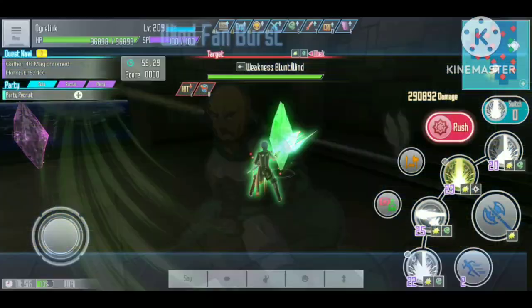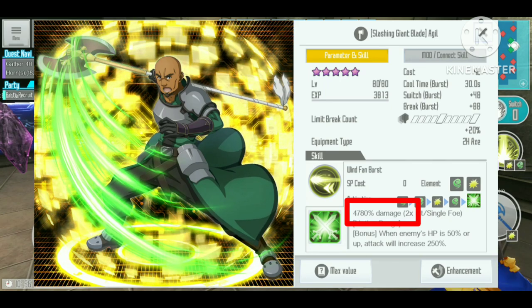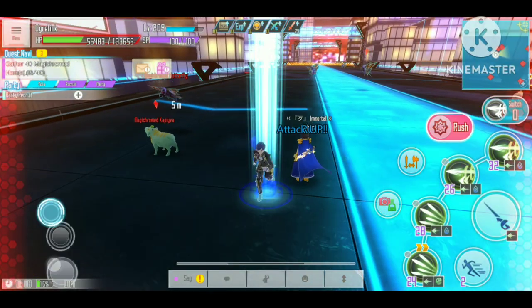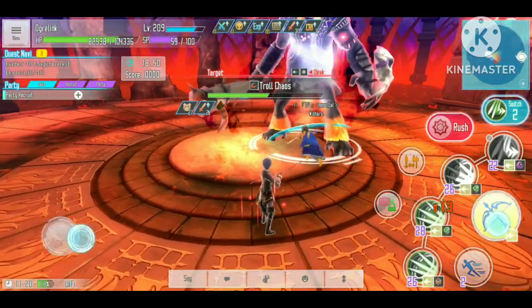But the newer burst skills are really strong and can be among the strongest damage dealer skills in the game at the moment. Then we have the Awakening skill, which was released during the second anniversary. This type of skill can be identified by the numbered star on the skill image.